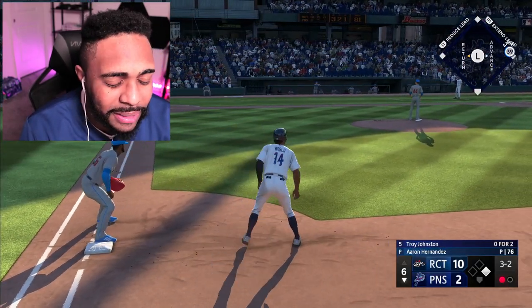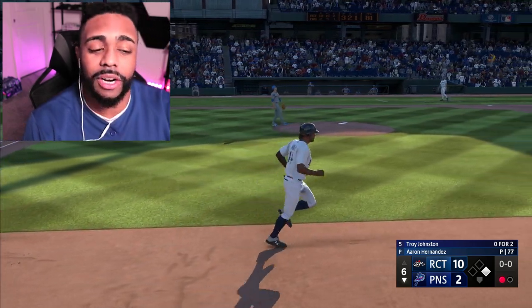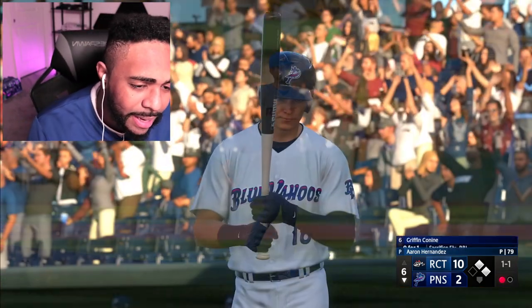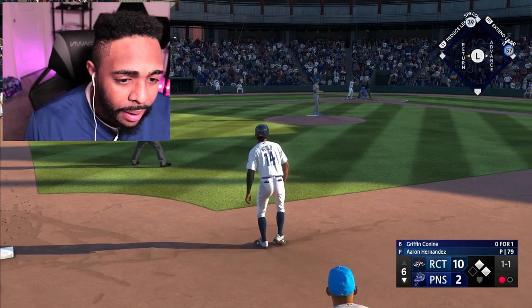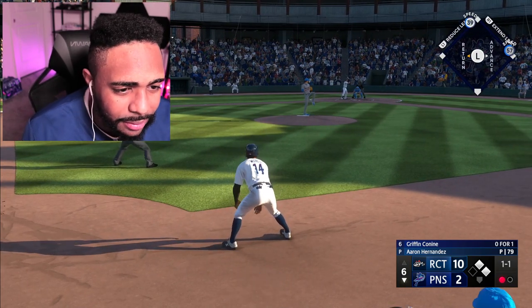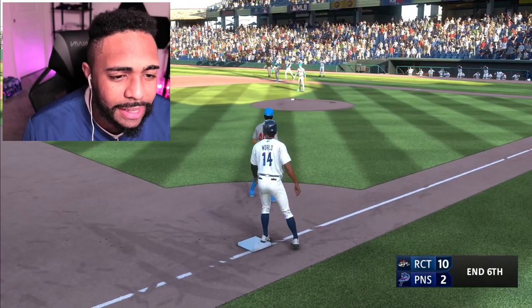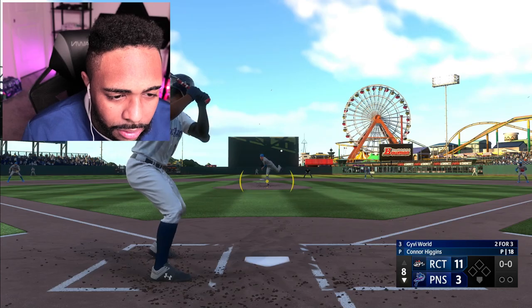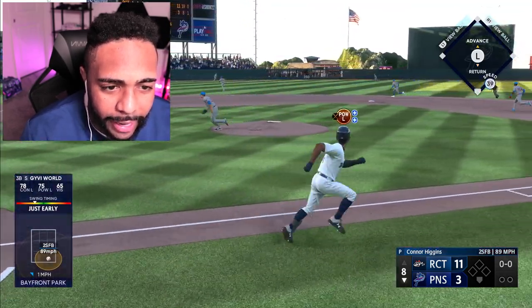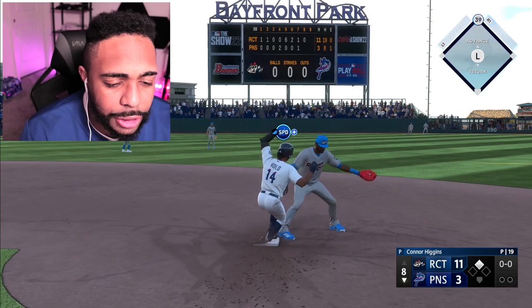We all hate Isan Diaz — not in real life, but definitely in this Road to the Show. There's a walk from Troy. Griffin is up next — batting three for 21 in the series. One for seven, that's under .200. That's hit hard — three, six, and three — the inning is over. Very disappointing game from this team. Can anyone but me do something? That's ripped into the gap — a two-bagger. Another extra base hit — the history continues.